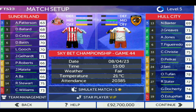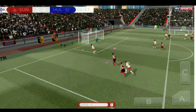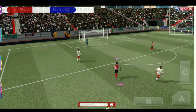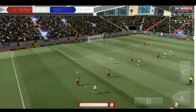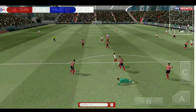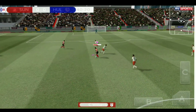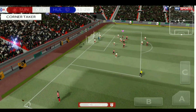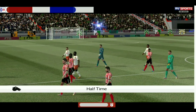My teammate passes to me and I get it on my left foot — I try a shot but the keeper makes a brilliant save. I try to pass into the box but the keeper comes out and collects. I have loads of pace and try a through pass to a player on the right side, but it goes straight to the keeper. Hull City come with an attack and take a shot — brilliant save from our keeper! Just like that, half time with no score.